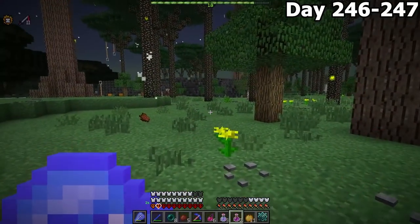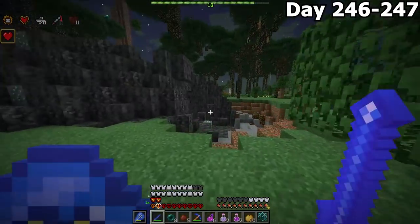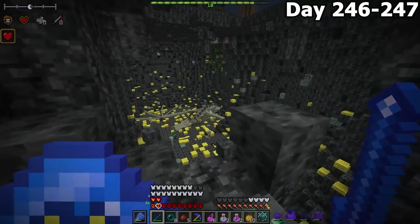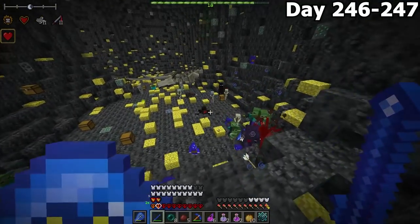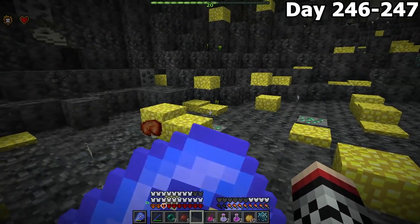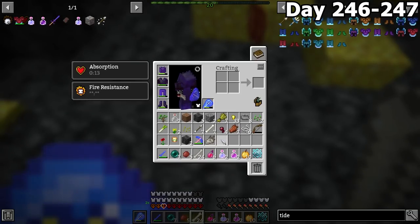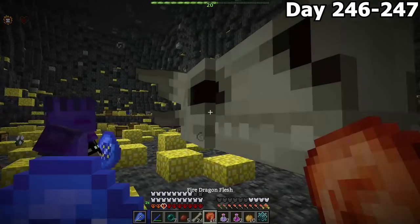On day 246, on our way back home, we found another dragon lair. As we approached, it looked to have already been looted, and inside the dungeon there was a dead dragon — which turned out to be a stage 5 dragon, the strongest dragon in the entire game. We looted the corpse to confirm: it was a stage 5 fire dragon. The head was massive.